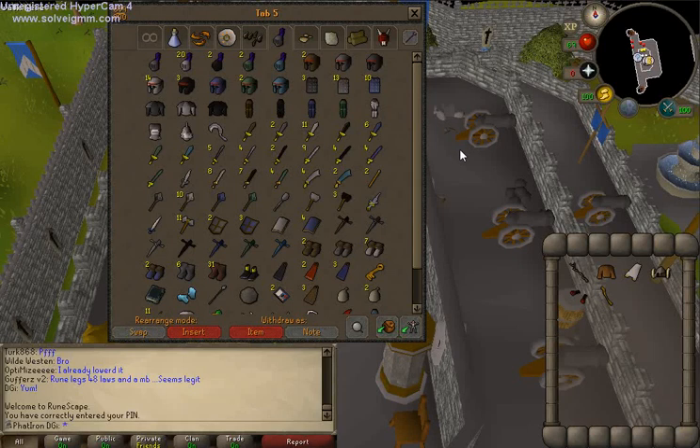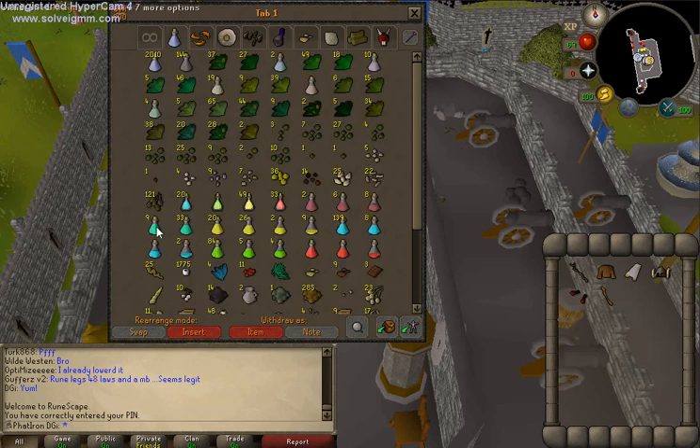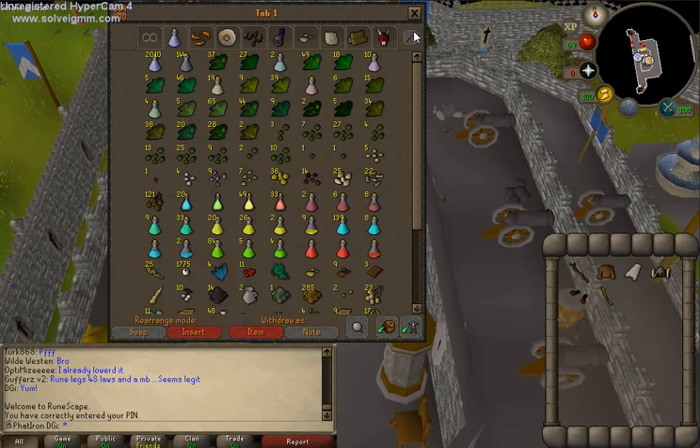Hello, Iron here. Today I'm going to be showing you how to do Barrows as an Ironman, including all the skill requirements to start Barrows. First off, you need prayer potions. In order to receive prayer potions as an Ironman, you collect Ranarr weeds and snake grass, which to make prayer potions requires 38 Herblore as well.